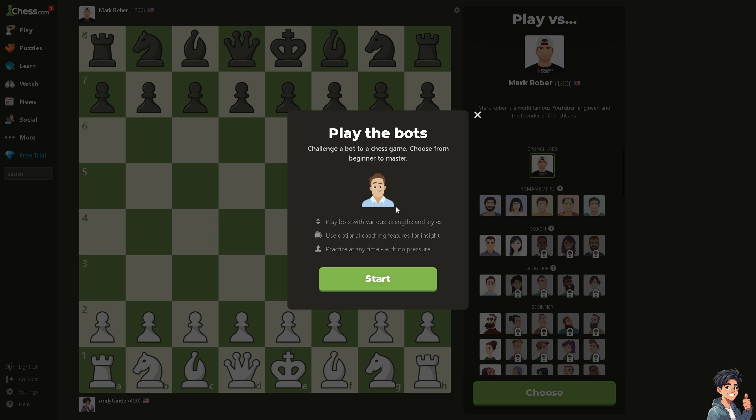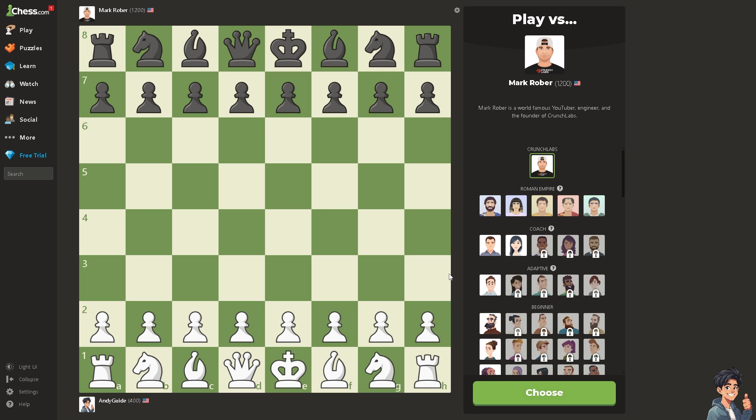and improve your chess ability. You can start with easier bots to build confidence and gradually challenge yourself against stronger opponents as you progress. As you can see, you can play against Mark Rober — he's a